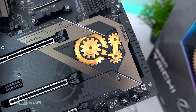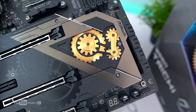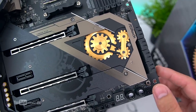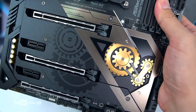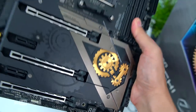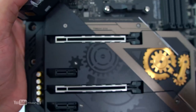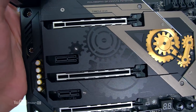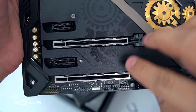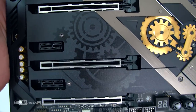I think lahat sa B550 — yung first slot is directly connected sa CPU, which is the 3rd gen Ryzen is supported na ng Gen 4 na PCIe lanes. So wala pong active cooling si B550 — sa X570 po yun. Yun din yung maganda sa B550: sa X570 meron po siyang active cooling, so pag nasa load yung motherboard maingay po yun pag nag-spin. Kung gusto nyo yung silent operation, get a B550.